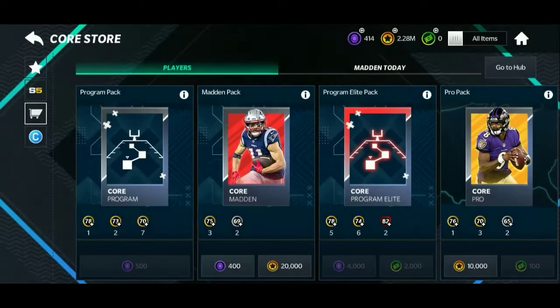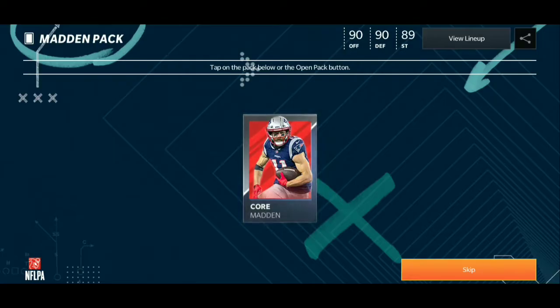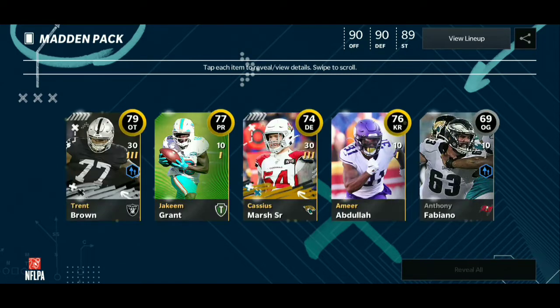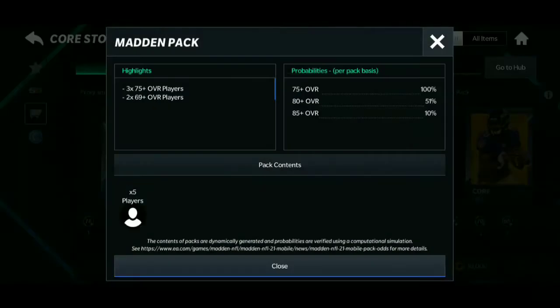It might be a long video of me just opening Madden packs because 1 million — I'm not doing the math, but it doesn't matter. We have such a good chance to pull elites out of this. It's crazy. I think an 85 plus is a 10% chance and an 80 plus is a 51% chance. I'll show you the chances right now — 80 plus overall: 51% chance, and 85 plus overall: 10% chance.